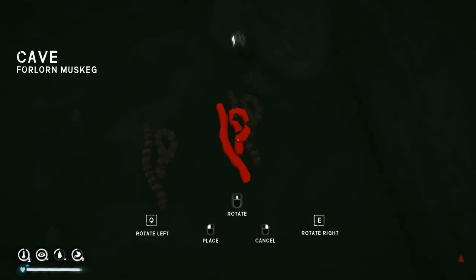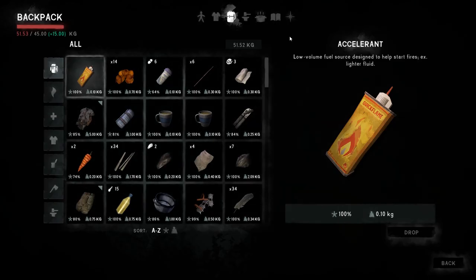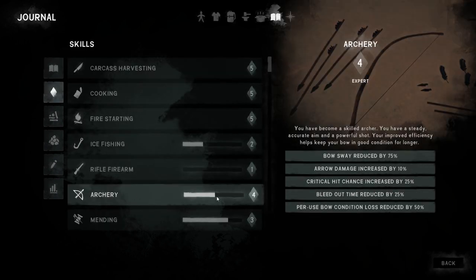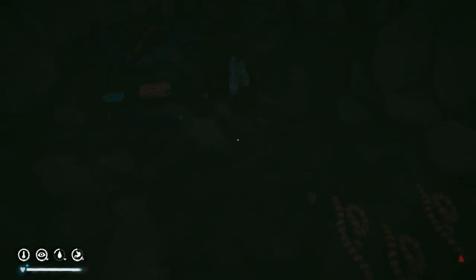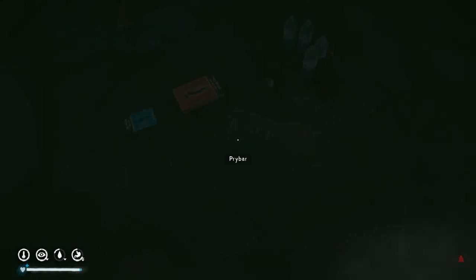So the options are: we could go to Bleak Inlet, but of course they have timberwolves — that's probably a bad idea because I'm not level 5 on archery yet. We're slowly getting there, just under halfway to level five. And equally as dangerous is to go to Black Rock because again there are timberwolves. So the last option I think we should do is go to Hushed River Valley.